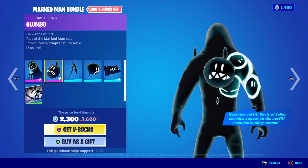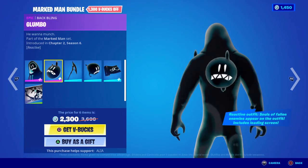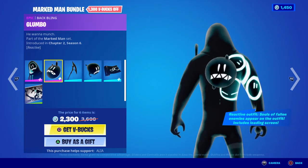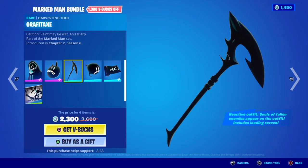Moving on to the Glumbo bat bling — 'He Wanna Munch' — part of the Marked Man set. It is reactive as well; I think it reacts when you get eliminations, or possibly when someone's near you. I'm not exactly sure on the specifics.